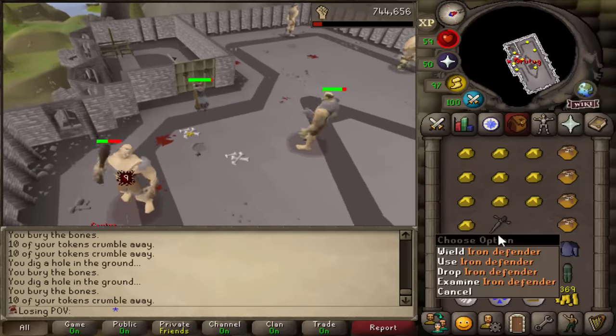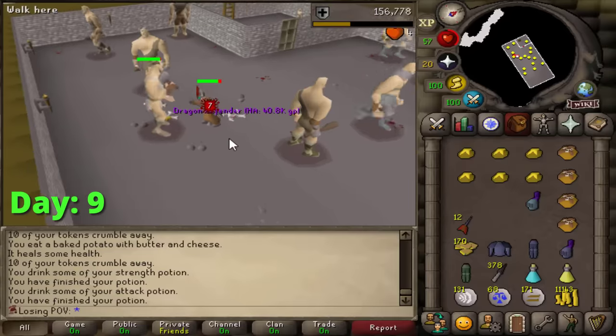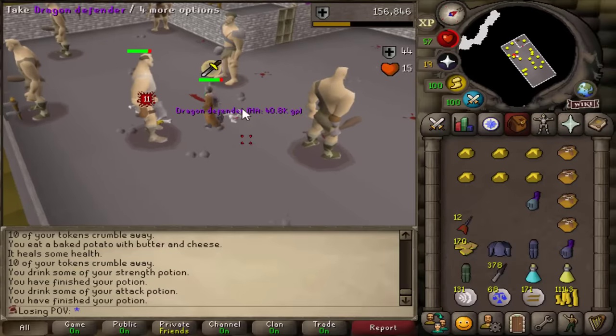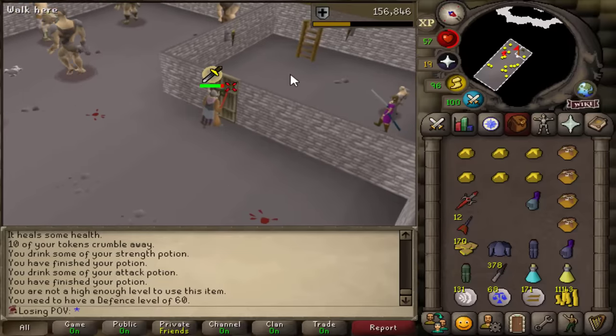Five kills and we already got the Iron Defender. I got a Steel Defender on 15 kills. Defender of the Dragons has been obtained — I cannot swear it still, but we're done here.